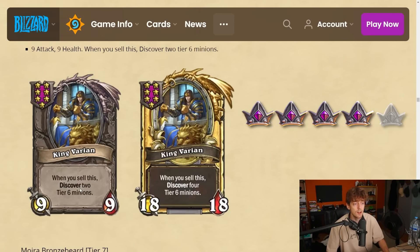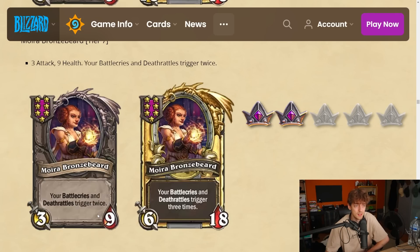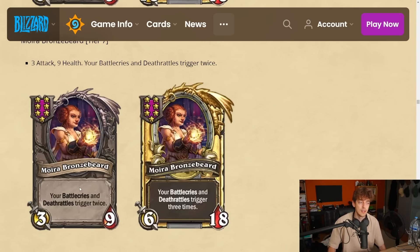Moira Bronzebeard — tier 7 neutral, 3-9. Your battlecries and deathrattles trigger twice — so it's Brand and Baron combined, but Brand and Baron are 5-drops so you'd need to go two tavern tiers higher just to combine them. That seems tough to make work. Also what board needs both battlecries to trigger twice and deathrattles? If you play murlocs you need battlecries twice, deathrattles not really. It seems like an overkill core and I'm gonna give it a 2.